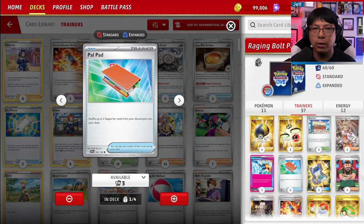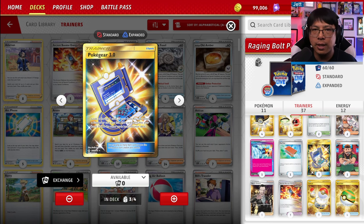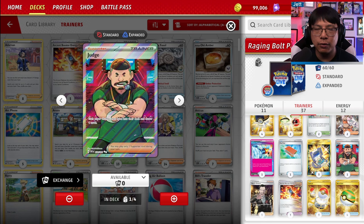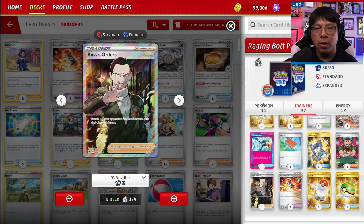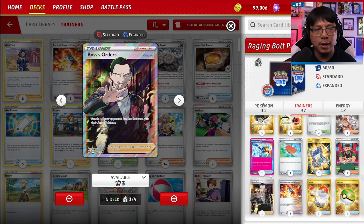Pal Pad gets our two supporters from our discard pile back into our deck — a great way of getting Sada back in the mix. Three copies of Pokegear 3.0 lets you look at the top seven cards of your deck and grab a supporter you find there — since we mostly want Sada's Vitality, Pokegear helps us dig for it. One copy of Judge for hand disruption — both players shuffle their hands and draw four. One copy of Boss's Orders, and between Prime Catcher and Boss's Orders, that's enough gust effects.